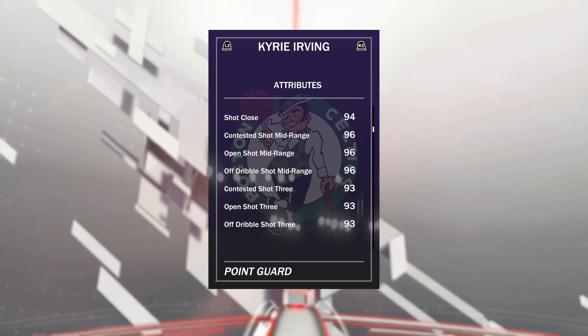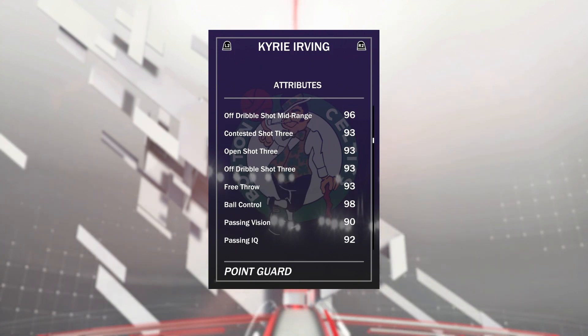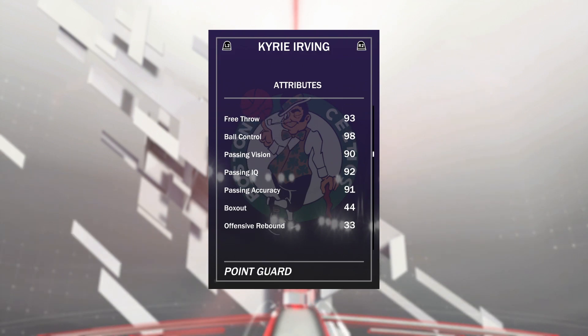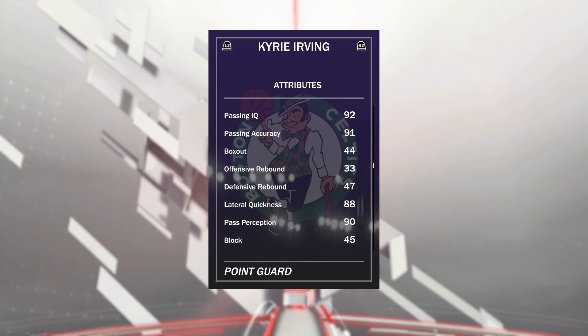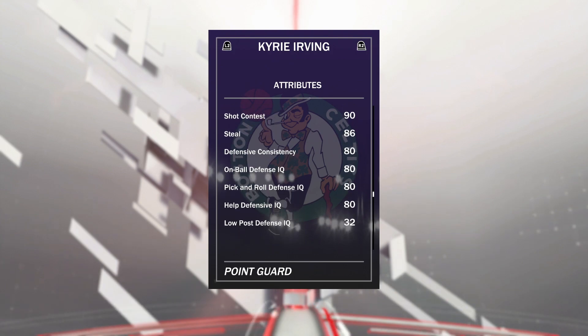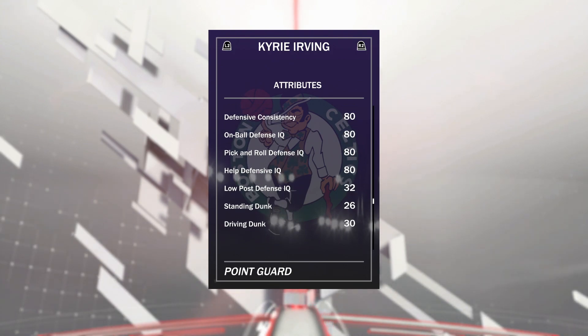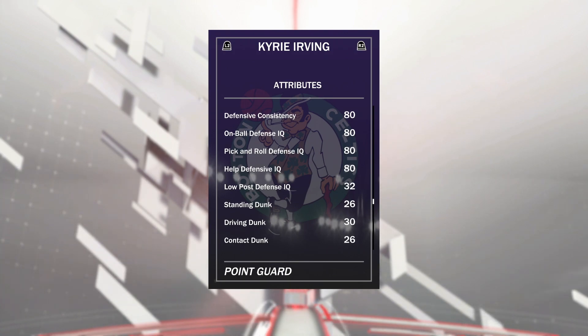96 midrange — that's beautiful. 93 three-point rating — that's beautiful, especially because he's got such an easy release. When he does get to the line, 93 free throw. 98 ball control, that's always great. His passing is phenomenal. Rebounding, not really there. His defense is average. 88 lateral quickness — that could be a little bit higher. 90 pass perception, not bad. His defense is average, not below average, but just average. Nothing too crazy, but nothing horrible where you can't defend.